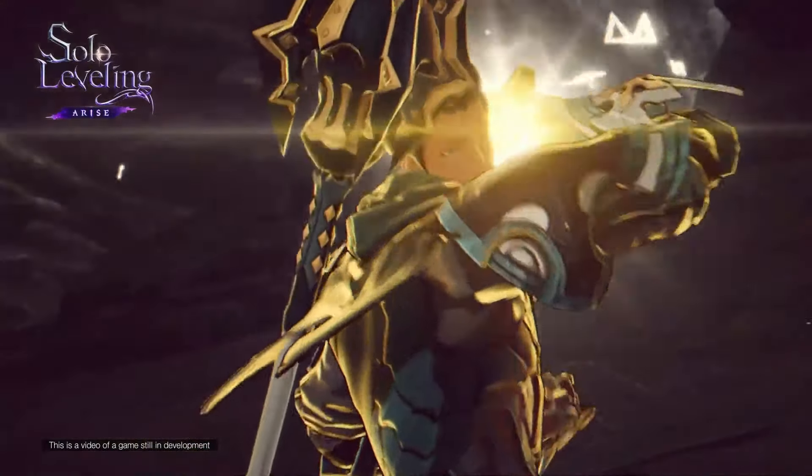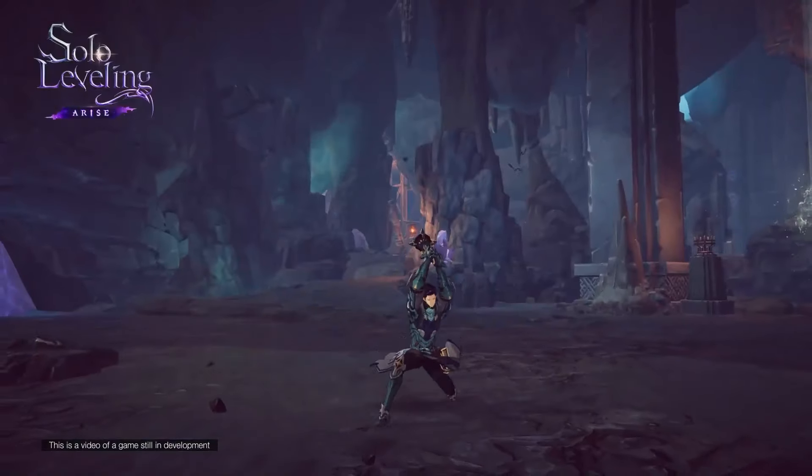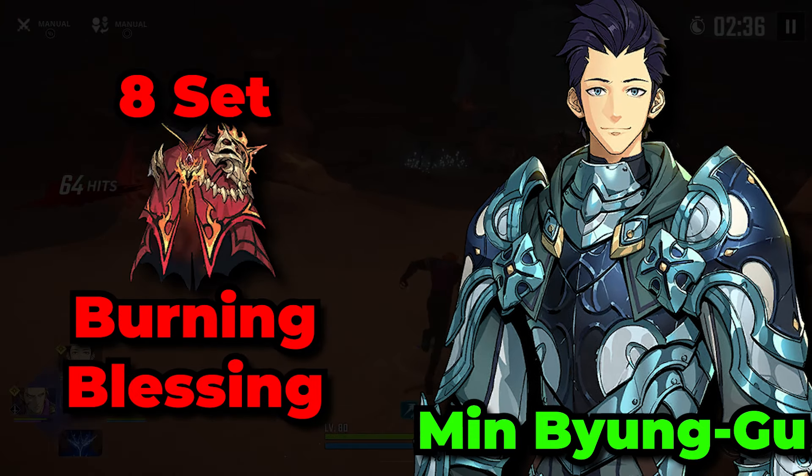Next up is Min Byunggu, and he is definitely the best support in the game, or at least in my opinion. With his strong abilities of healing and also damage increasing, it will 100% make the Burning Blessing gear set the best one that you can use for him.